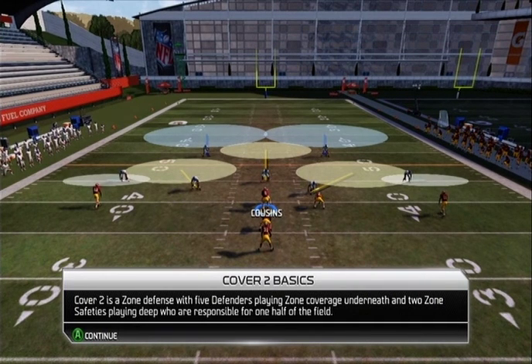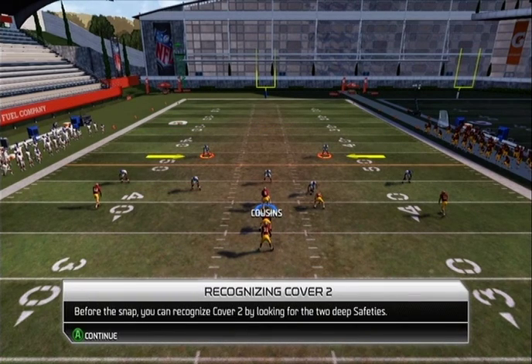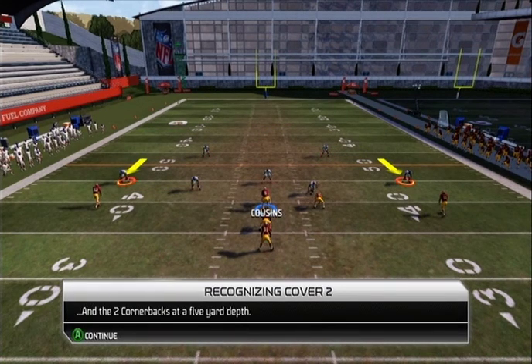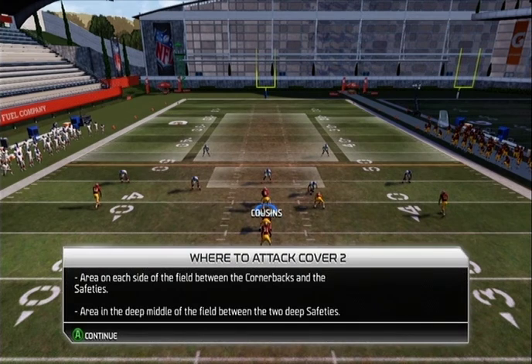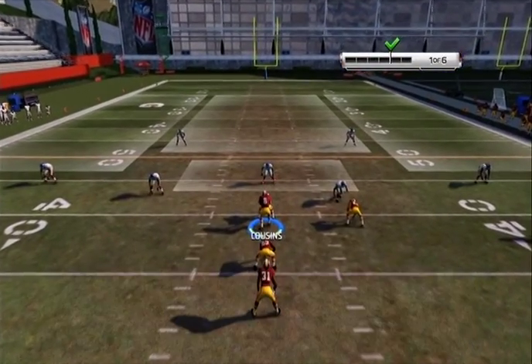Cover 2 — five zones underneath and two safeties playing deep. Two deep safeties, two corners off the line. You can throw it over the middle or in the deep area. You can throw it deep or down the middle. Flood passes — so floods will work. Let's get started.